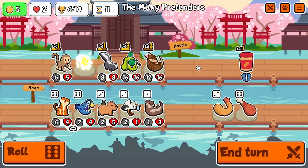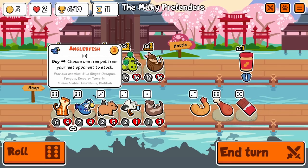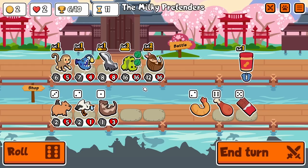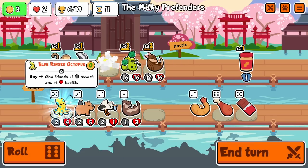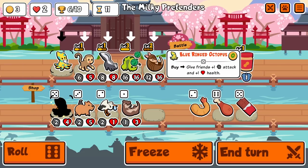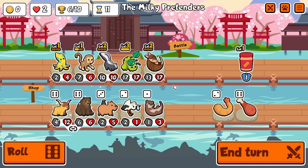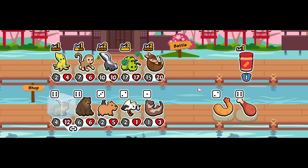Yeah, we're gonna do this. I could buy this just so I have something. Yeah, blue ring is good there too. Oh my god, I thought I sold my skunk for a second, I almost had a heart attack. I'm gonna go with the level two skunk. Hey, highland cow — perfect!